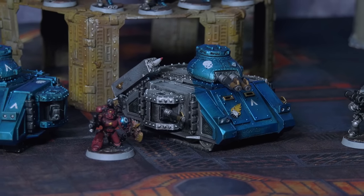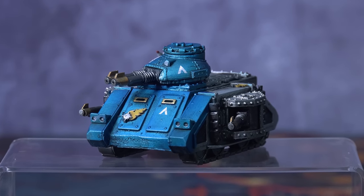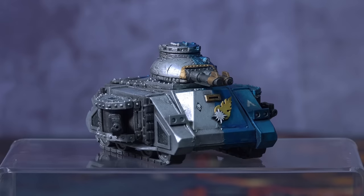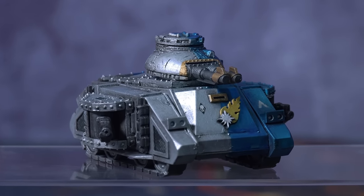Providing support are two Predator Annihilators. These are the old Mark IIC versions released in the late 90s and they were really battered to start with. All four tanks have 3D printed chapter symbols, which occasionally cover some pretty serious battle damage. I also only had enough of the original lascannons to do one set of sponsons, so the other tank gets some replacement heavy bolter sponsons.